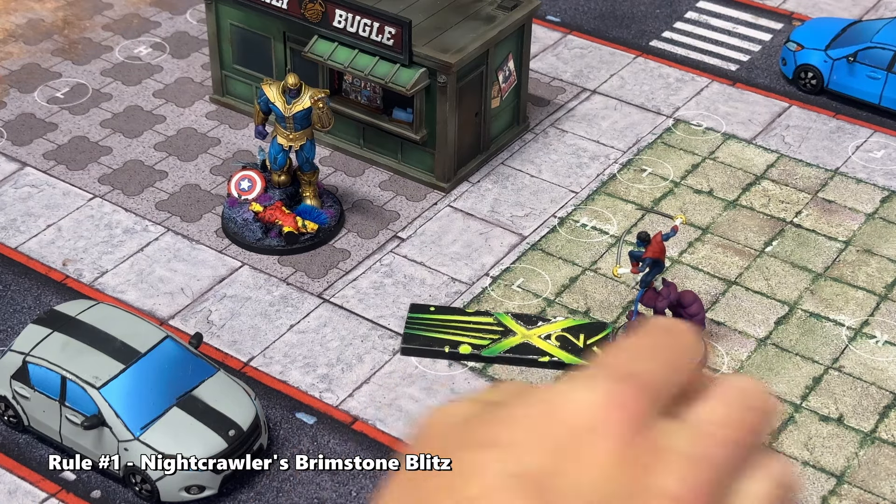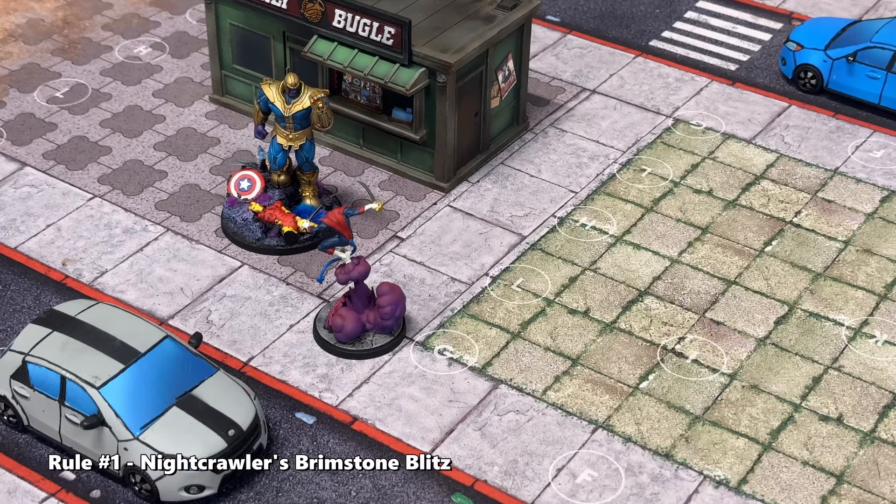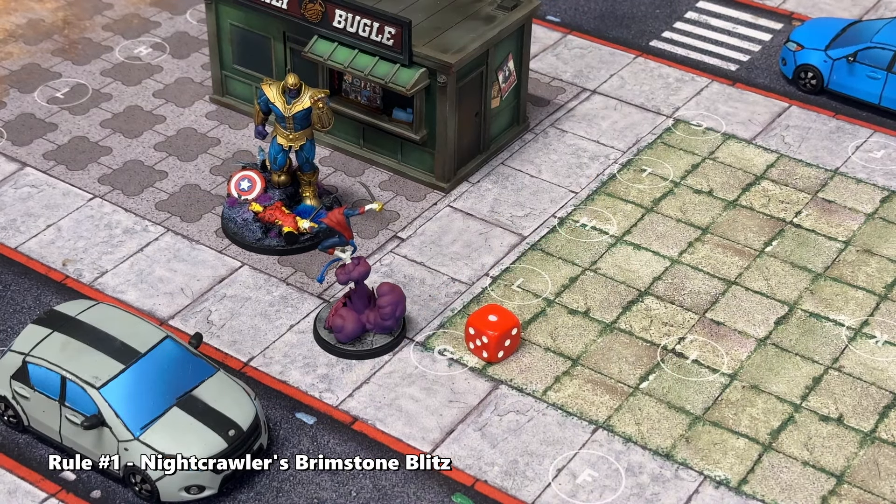Here's a small tip: I use a six-sided die and I place it right on the table so that my opponent and I can keep track of how many times Nightcrawler has moved around that turn, making it very clear for everyone playing the game.